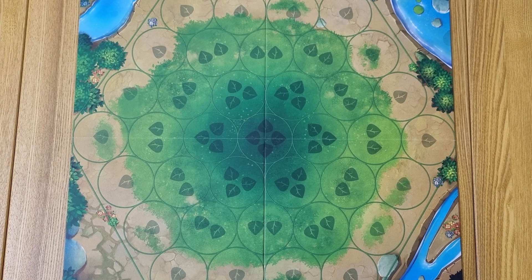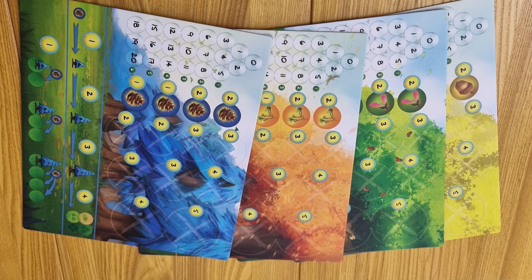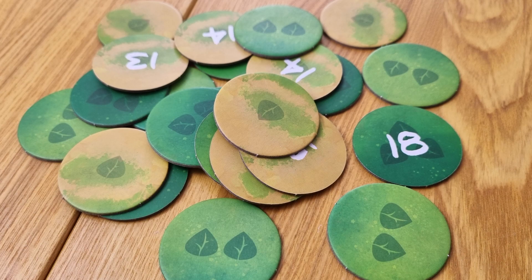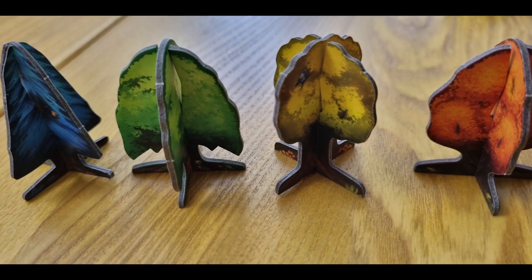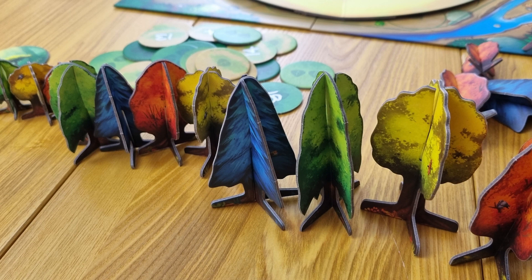There is the board, the sun, the sun counter disks, 4 player boards, the first player marker, 24 scoring tokens, 4 light point trackers, 24 seed tokens — 6 for each player — 32 small trees — 8 for each player — 16 medium trees — 4 for each player — and 8 large trees — 2 for each player.